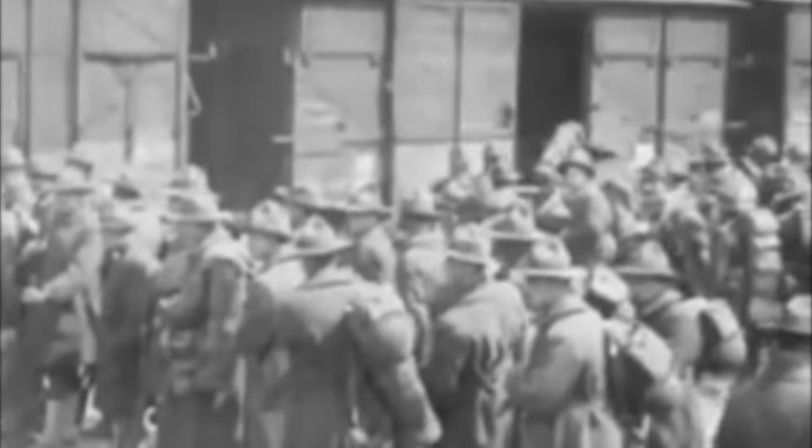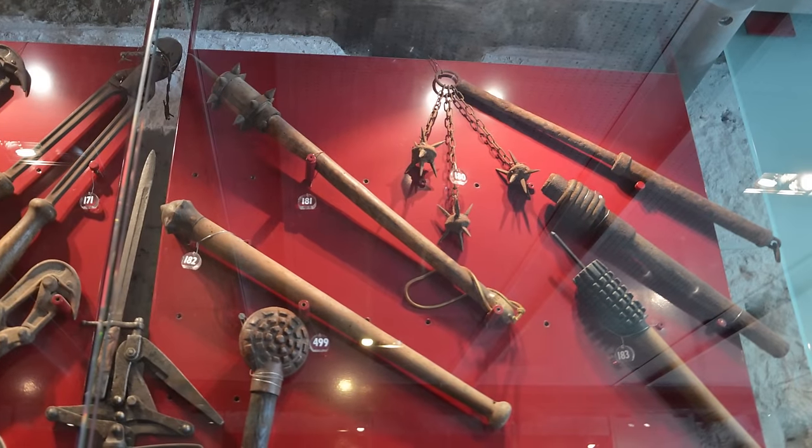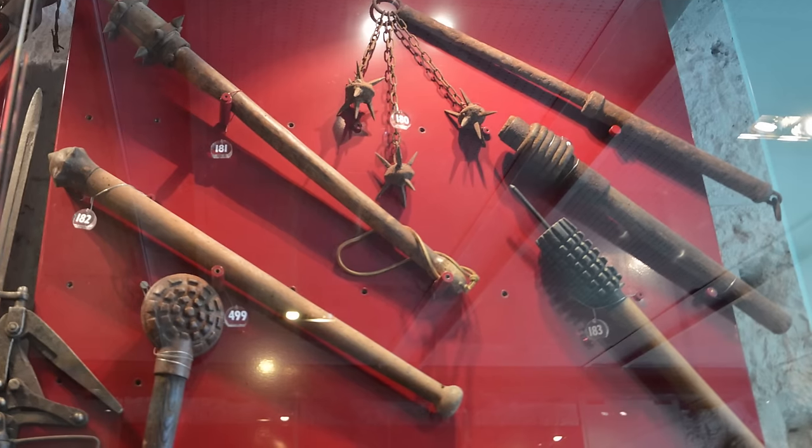With long waits common between attacks, soldiers often made whatever they needed with whatever they could find. Soldiers in the trenches and those behind the lines on both sides created weapons suited for trench combat in the absence of standard-issue equipment. Among these non-standard-issue weapons were trench clubs, which were favored by front-line soldiers. While it's not clear which side started the trend, their practicality is what made them popular.